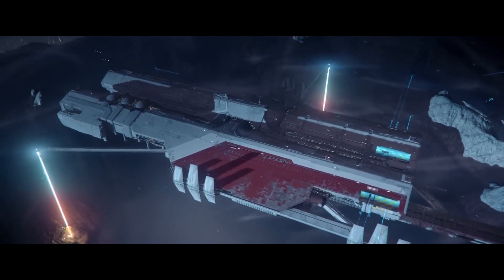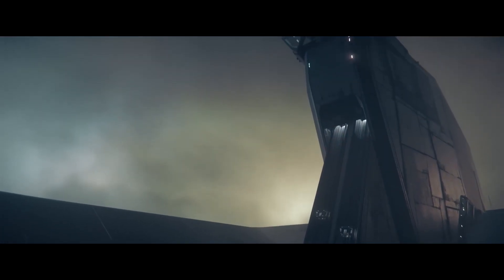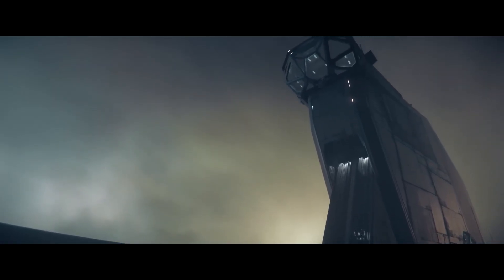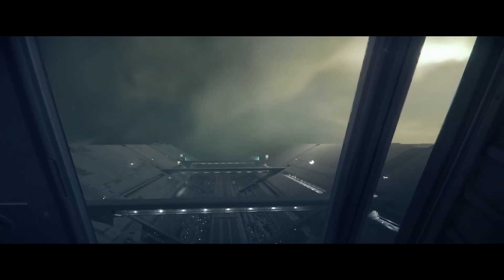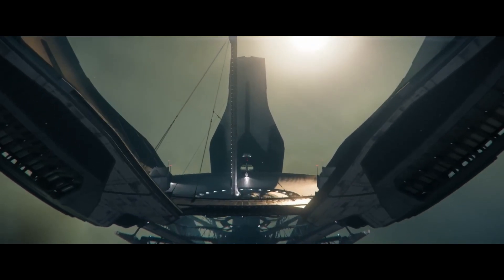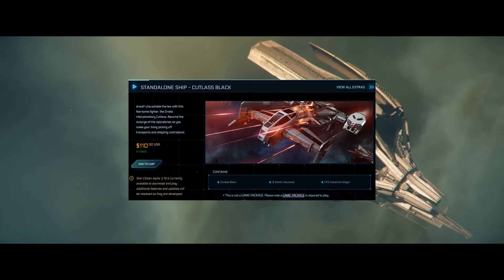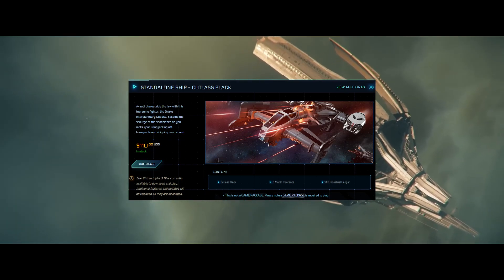A standalone ship is just that — it's just a ship. There's no game package, it hasn't been upgraded. It's just the ship that you bought straight from the store. So as an example, if you go into the pledge store right now, go to the Drake Cutlass Black, add it to your cart and buy it — as long as you're not buying the game package version, you just bought a standalone ship.